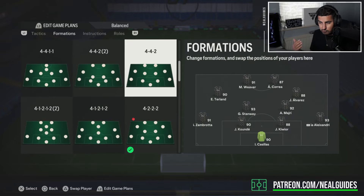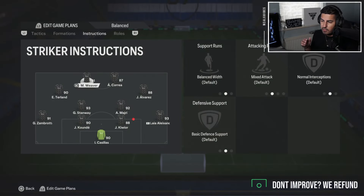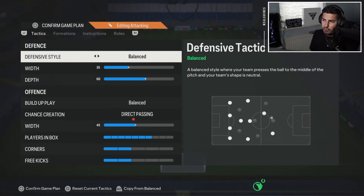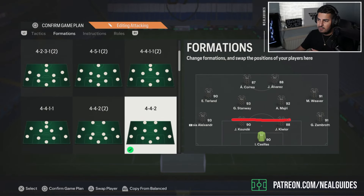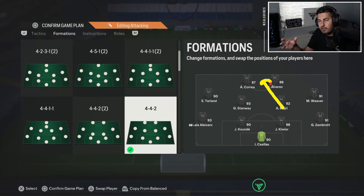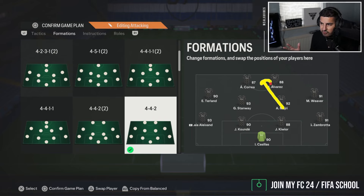That is why the 4-2-2 rules over the 4-4-2. But there is one reason why the 4-4-2 is better, and that comes down to something more on the pro scene: the center mids sit higher, and naturally you can press better and be more attacking. A lot of pro players like to play with one center mid on 'get forward,' especially around this time of year — you can use a player with high work rates or technical sprint and technical dribbling to push the ball going forward.